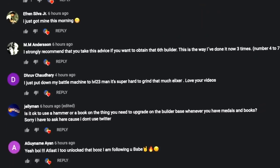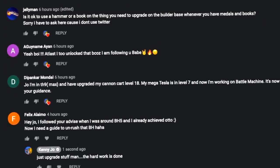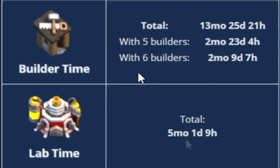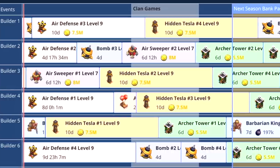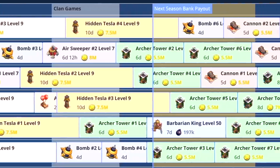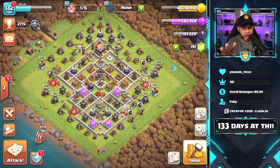Now, some of you did say in the comments in the last episode that you've had the 6th Builder for a couple of months. So today's episode we're going to talk about how it changes and how it speeds things up. I'm going to provide you all the changes that I made to my upgrade priority listing at the end of the video, but we've got to put that Builder down beforehand.